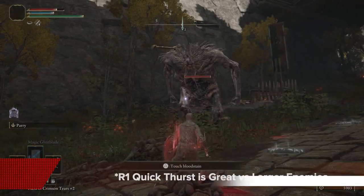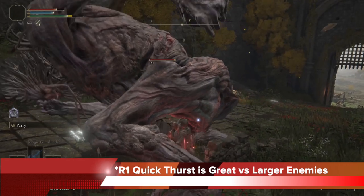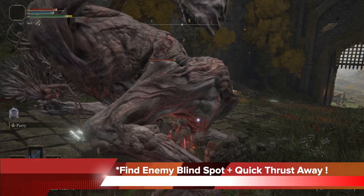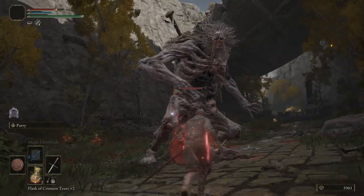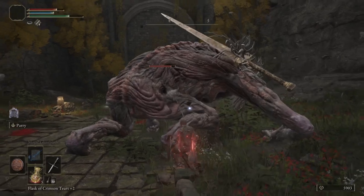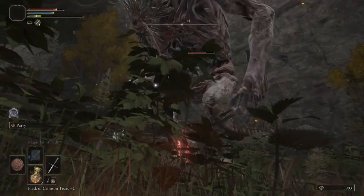This really synergizes well with the dexterity buff of the prisoner class. The R1 quick thrust is also great versus larger enemies, especially if you can find their blind spots — which they all have. You can quick thrust away after you dodge into an area where you can expose them, doing quite a bit of damage while being pretty much completely safe, then dodge again quickly. Great dexterity play overall.